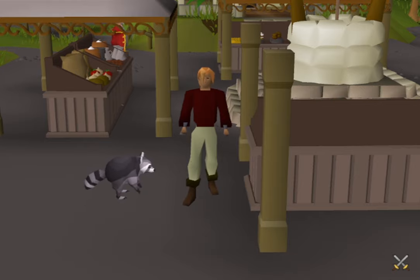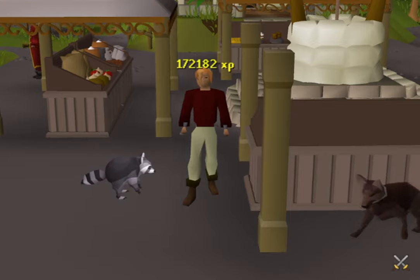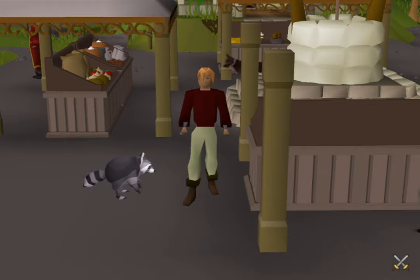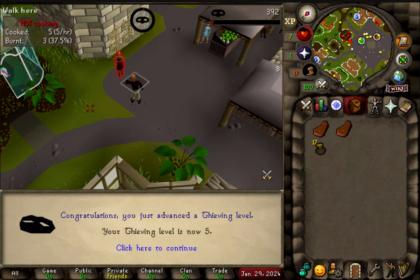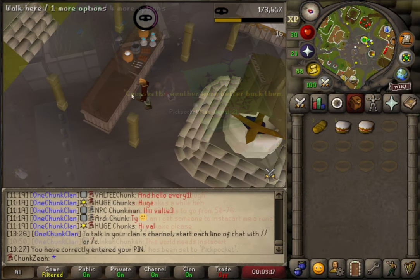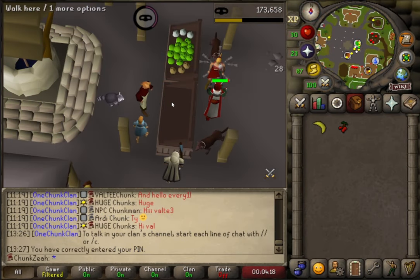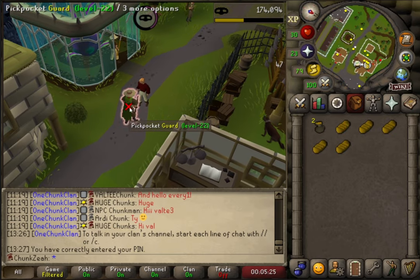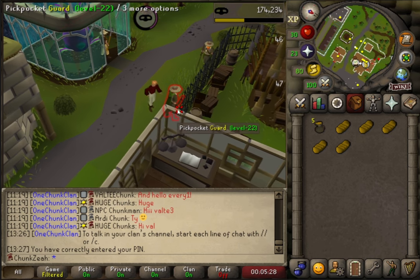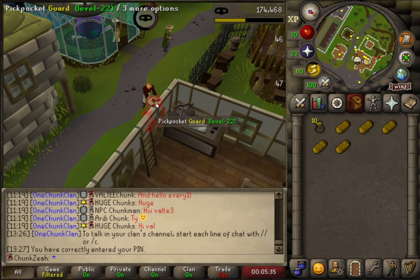I crunched the numbers based on my Thieving experience, which currently stands at level 55 with 172,182 experience points. I started by pickpocketing men from level 1 to 5, then switched to stealing from the Baker's stall until level 25, continued at the fruit stall from level 25 to 40, and finally pickpocketed guards from level 40 to 55.